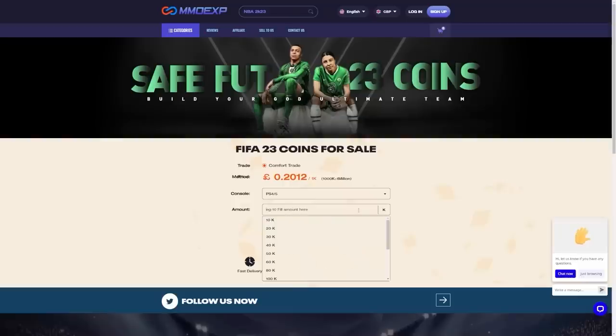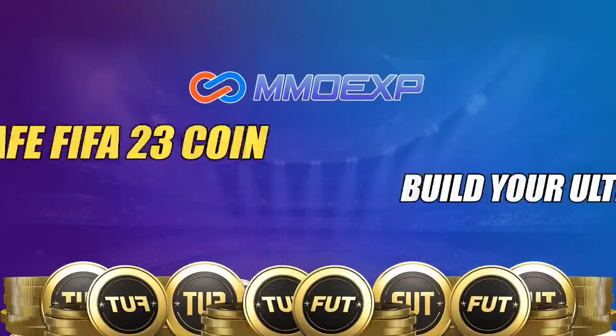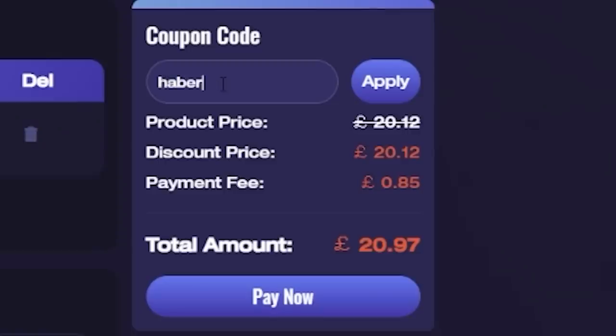Welcome back to a brand new video. Today I've got for you the 84 plus times 20 pack as well as 100 of their brand new 75 plus player picks. For cheap, fast and reliable foot coins check out MMOEXP — there is a link down below and use the code HABER to get yourself 5% off all of your orders. If you enjoy the video please leave a like and subscribe if you're new, and let me know in the comments your best pack pull so far in the world cup promo. Here it is.